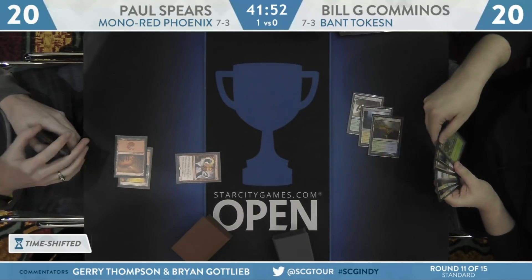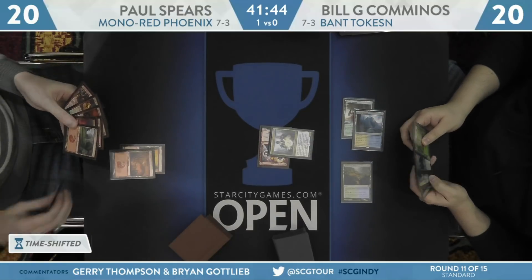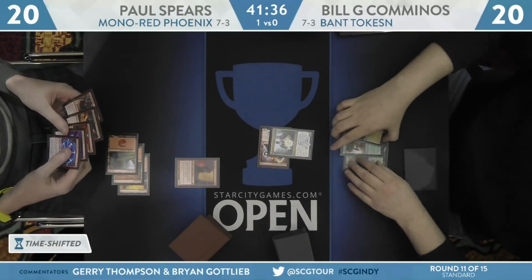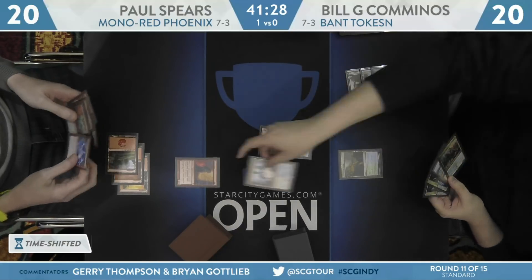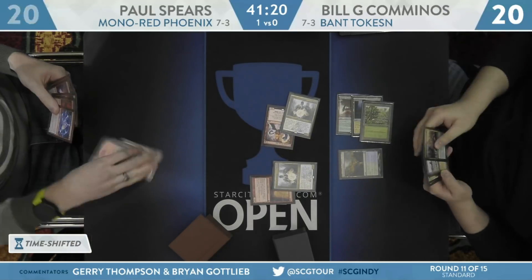Here we see both players leading on lands. Paul Spears with a turn-two Runaway Steamkin. Deputy of Detention — good idea, Bill, get that off the table. Uh-oh. Wait, maybe I'll take that back. Maybe you should have waited — maybe you need that Gutter Snipe off the table instead. Let's see if Paul has another answer. He does. Second Deputy of Detention. Good call, Bill. You did it right.